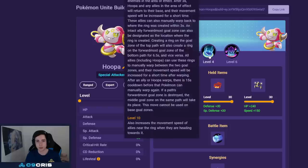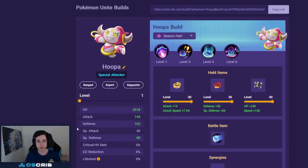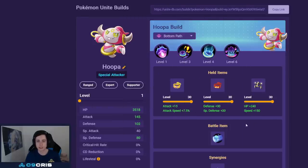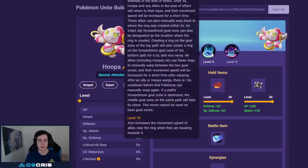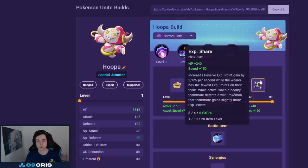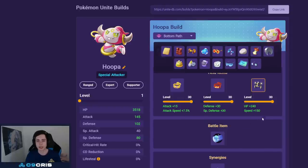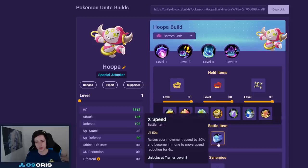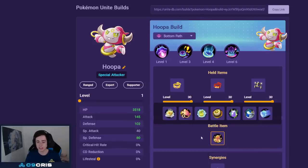For Hoopa the best build is now Hyperspace Hole and Phantom Force — Shadow Ball has dropped off and a lot of people play Phantom Force instead. For held items Muscle Band, Focus Band, and XP Share — XP Share is probably the best third item since Hoopa with this build doesn't farm at all; it's basically a support bot that ports people back to base. For battle item X Speed is recommended most, but X Attack is fine for the unite move or Eject Button.